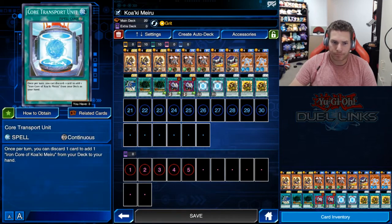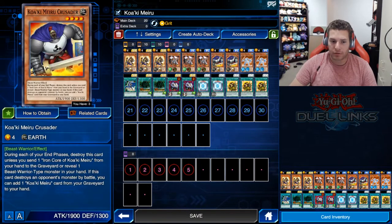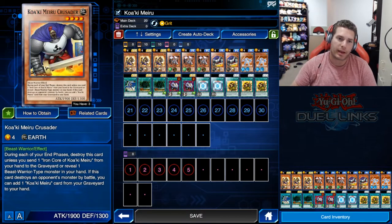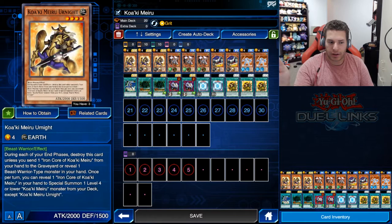So if Crusader destroys a monster in battle, it's not really costing you because you're getting a card back — you go plus one. Koaki Meiru Urnite: same deal, destroy yourself at end phase unless you discard an Iron Core or reveal a Beast Warrior. Once per turn, you can reveal one Iron Core in your hand to special summon one level 4 or lower Koaki Meiru monster from your deck except Urnite — which of course is Crusader.